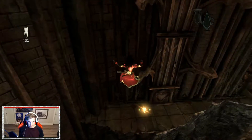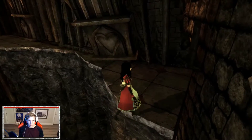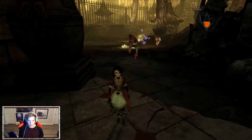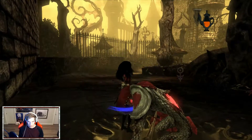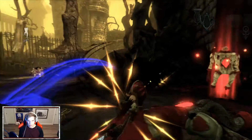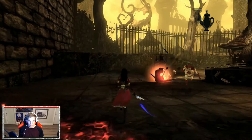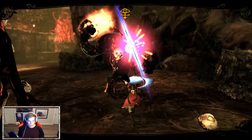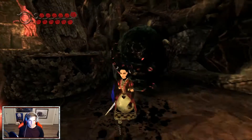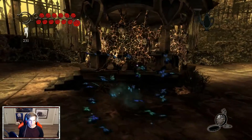That sounded terrible. Zombie dudes — that's not the one I wanted either. Die! I thought for sure I missed my opportunity there because I got stuck in the animation. Oh, it's that guy again. Hello. Die. Every time I get rid of a head, he resets his stance. Easy. Easy enough, at least.